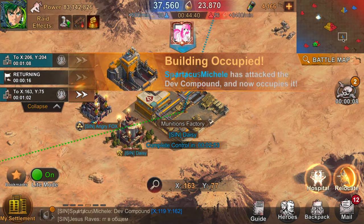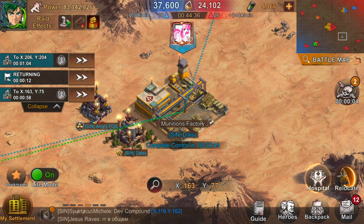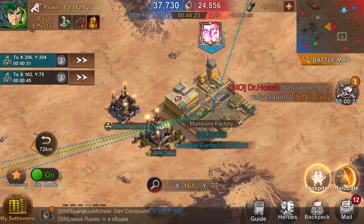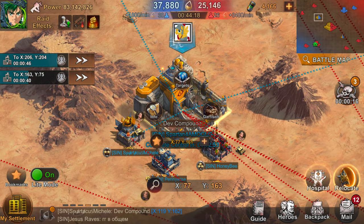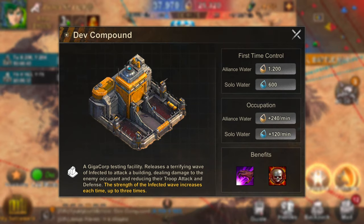Next is the munition compound. This building gives a buff to your team's troops of 15% attack and 15% damage reduction, which is very good. In addition, there's another building at the center called the dev compound — if you hold it, it allows you to send infected over to certain buildings to attack them. These buildings, along with the center, open after 15 minutes of the map, so they're not available at the beginning.